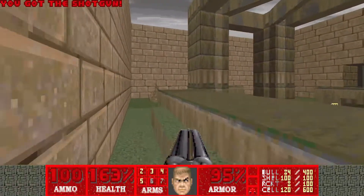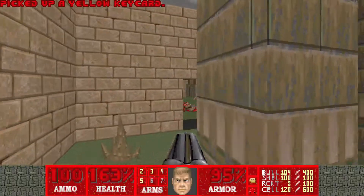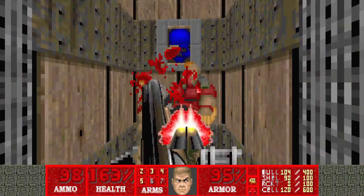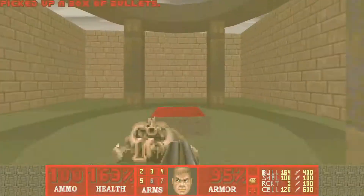Let's head over here. That switch we hit created this little step so we can grab the yellow key. Open this door once again — chain gunner there. Hit that switch, and now we can go through this teleporter.